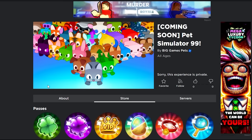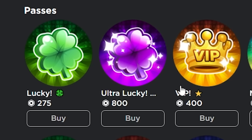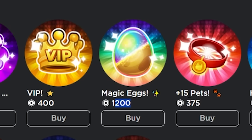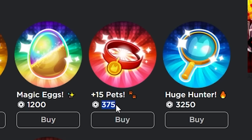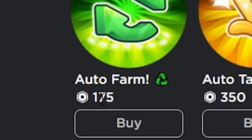They've just put up the prices of all the new game passes. Lucky is 275, Alt Lucky 800, VIP 400, Magic Eggs 1200, 15 Pets is only 375 — that's pretty cheap. Huge Hunter is 3250 though, that is the most expensive one so far. Auto Farm is 175.